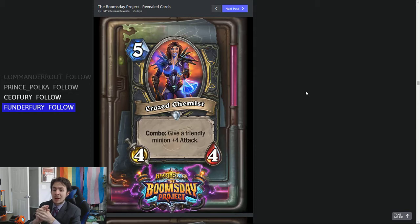You're getting a 4-4 body and then essentially a Blessing of Kings, because you're probably going to go face with whatever you buff. That's really good. I like that a lot. Will we see this in a Tempo Rogue deck? I think we could. That plus 4 attack — and it's a permanent plus 4 attack, not just a temporary one — I think this card can see some play. I really do, even though it's very simple.